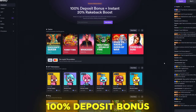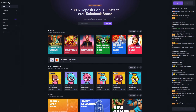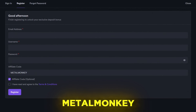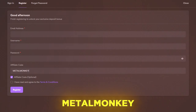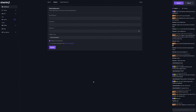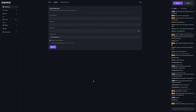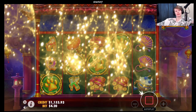Sorry for interrupting mid-video, but if you want to try Sherbet and get a 100% deposit bonus up to 500, as well as an instant 20% rakepack boost, you can register using affiliate code 'metamonkey'. This supports the channel and these videos would not be possible without you guys. I'll be dropping weekly and sometimes monthly competitions on Twitter where you can win thousands. Anyway, let's get right back into the video.